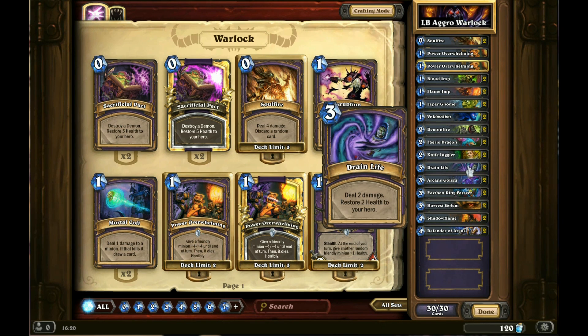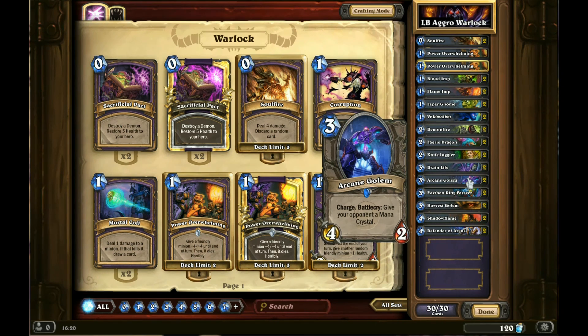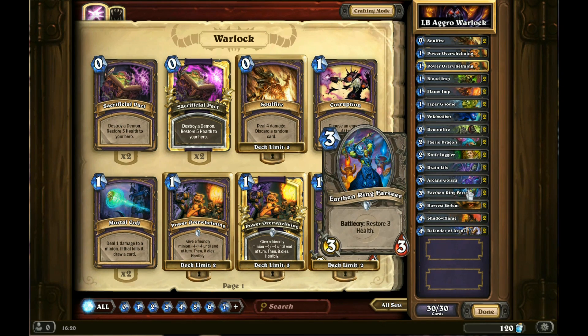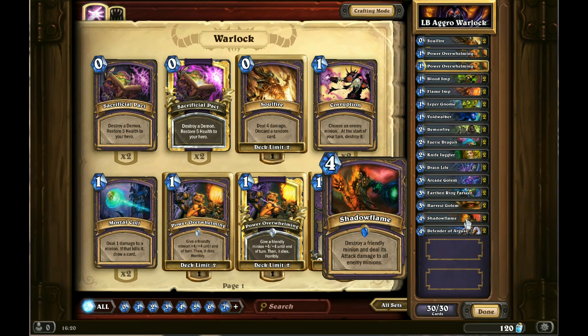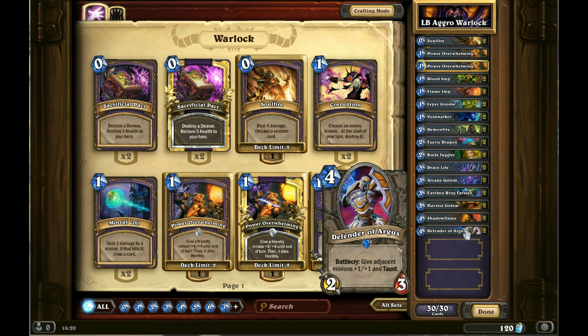Keep in mind that using your hero power may give your opponent that slight edge needed to beat you, so be cautious if you are behind. If your opponent starts to control the board, you can reset with Power Overwhelming and Shadow Flame. Try to avoid going to late game as this will give a significant advantage to your opponent, and most of your play is in the early game.